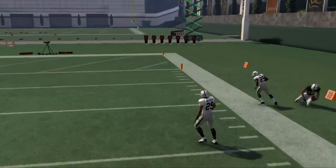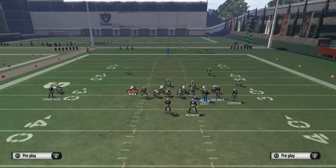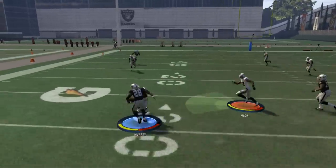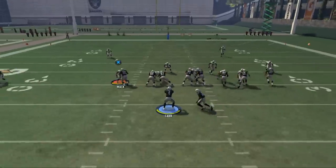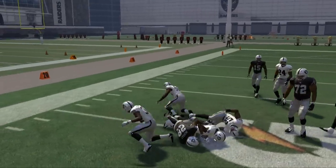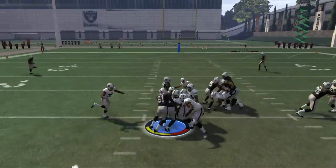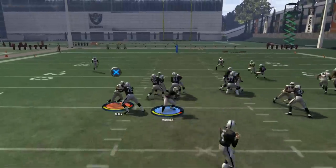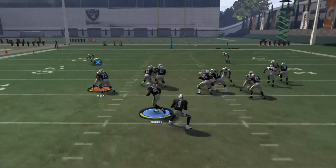The corner route actually does get open for a nice pass to the outside. That's what we've got with this play. The run audible down is the inside zone. With the inside zone, you're going to want to bounce it to the outside — someone like Latavius Murray is going to be a really good running back for this. It's a direct run right down the middle, but I like to bounce it to the outside and run it almost like a sweep. You can see that nice trucking animation from Latavius Murray. The main reason this is the base play is because it can beat man and zone — two or three routes that beat man, two or three routes that beat zone.